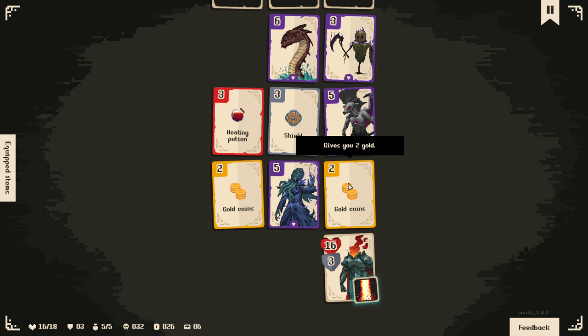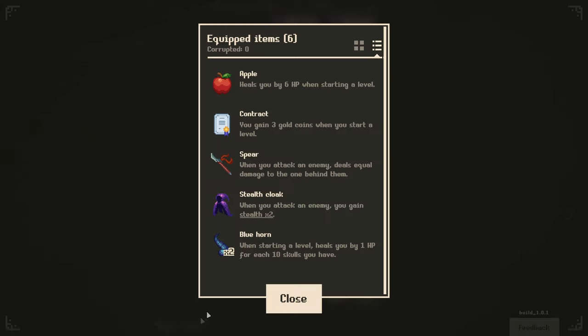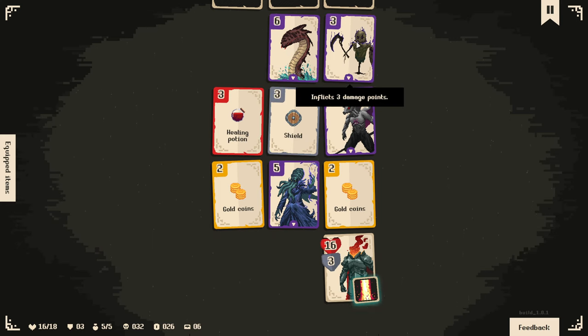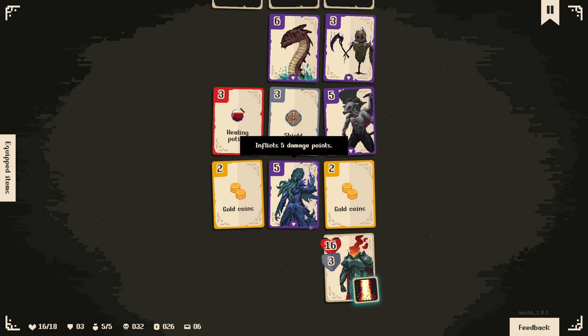Let's see - if I go forward, I get attacked by this guy which gives me two gold coins and another reward. I get bonuses for getting high skulls, because it means I get more healing from the Bluehorn. So if I kill this thing I'm going to be down to 14. If I jump here I have stealth, so I wouldn't get attacked, but I could then attack that one instead and save myself a little bit of health. I'd gain two gold coins, but I think I'd rather have the skull.